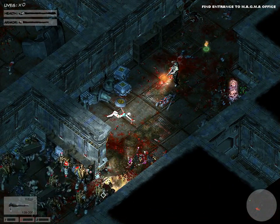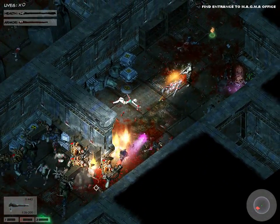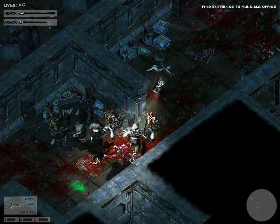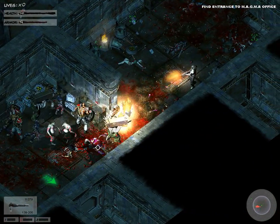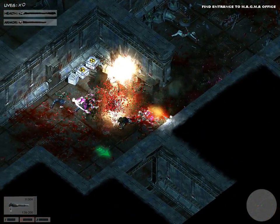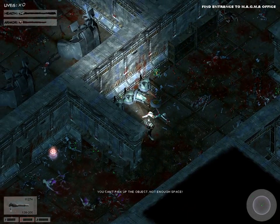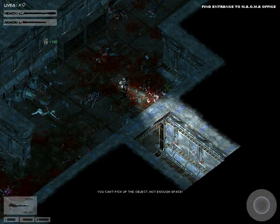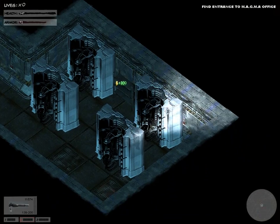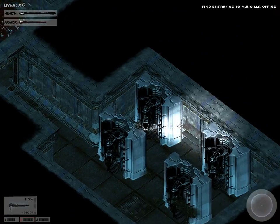This looks vaguely similar to the second level of Zombie Shooter 1. Just vaguely similar. Where does this go? Oh, to a secret. I recognise these machines — they're one of the things that we have to destroy in Alien Shooter 2.